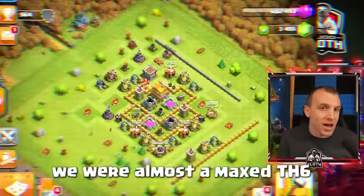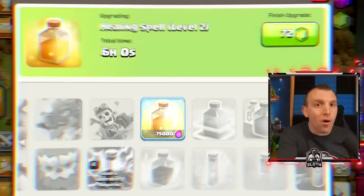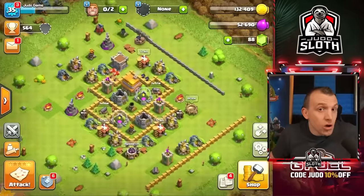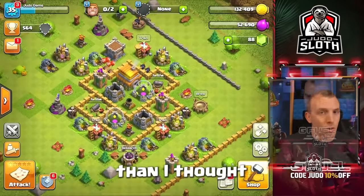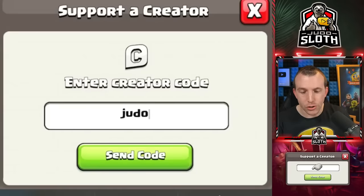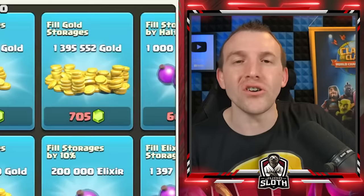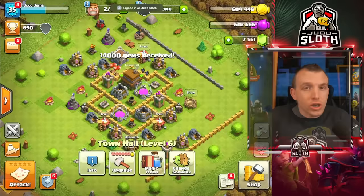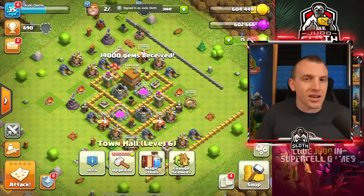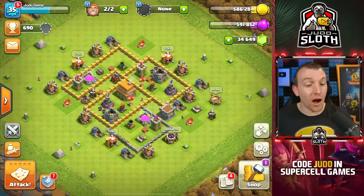This gave me confidence on how far we could push this account, which we end up getting way further than I thought. Let's go into the shop — click the C in the top right, enter code JUDO. That's a way you can support me on the channel, always much appreciated. Let's load in the next $250. I bought the gem packs to be $500 exactly, but in my game it's displayed as Great British Pounds. Let's recap where we are. Nice trophy count for never attacking.